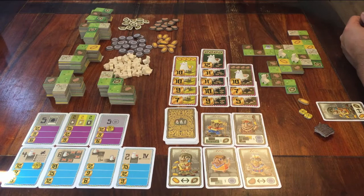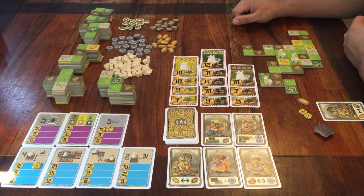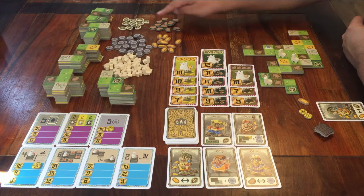Let me quickly repeat that. The game is over when there are four or less of these tiles left, or if two of these three columns of llama cards are gone. You get points for these cards, one point per food token, one point for every two money, and points for bonus cards.